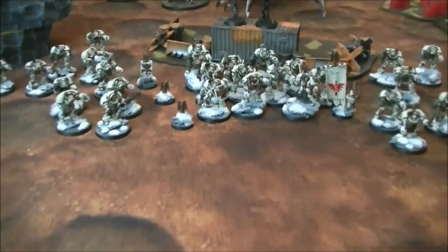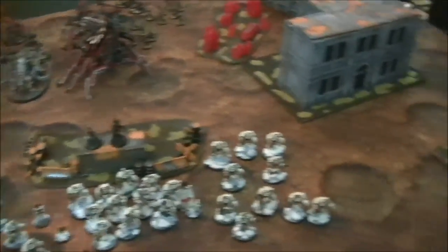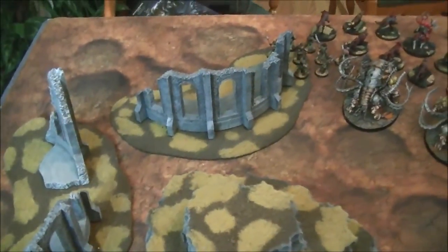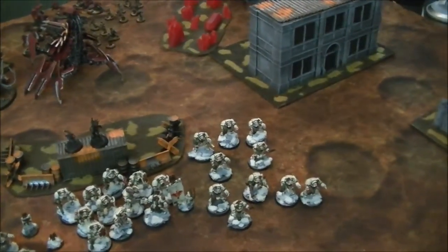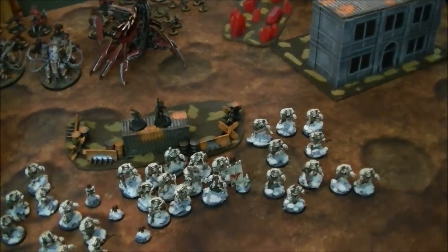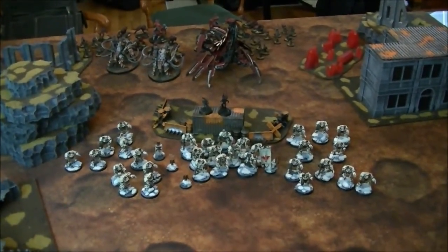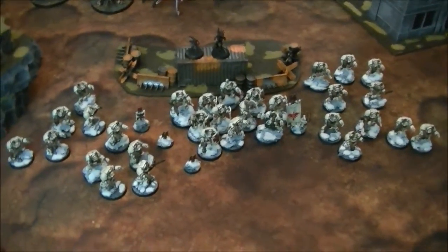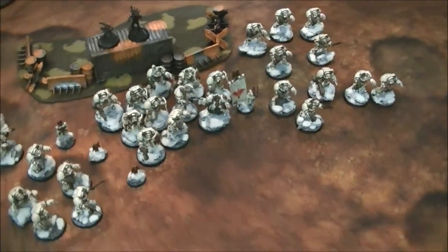We're playing the Adepticon primer mission number two. There are two scoring zones — 24-inch circles roughly in the middle of each half — worth points for holding like normal objectives. On top of that there are double kill points, so every unit is worth two kill points. Should be a bloodbath.